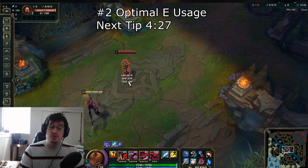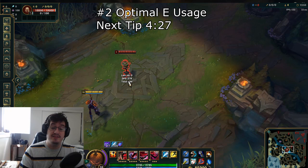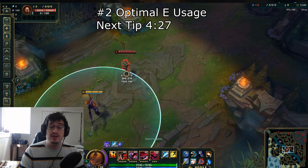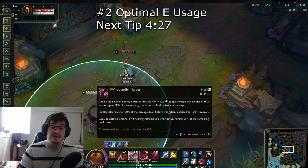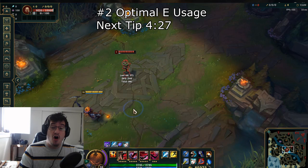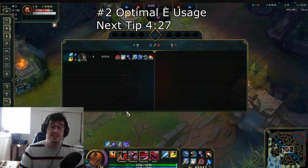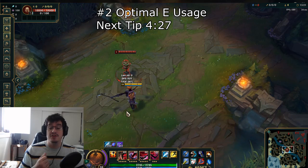Silence disables the enemy completely — they aren't able to use summoners, they aren't able to use items, they aren't even able to ward, and obviously they are not able to use their abilities for the duration of the silence. A couple of things you can look to do: if you are running jungle Fiddlesticks, Chilling Smite is going to be great and will allow you to land more of these E's as they are going to be slower and a lot easier to hit. Also, you can use your Terrify and wait until the end of its duration and then look for the silence to chain your CC for a very long time, disallowing squishies from getting away when you are looking to burst them out.